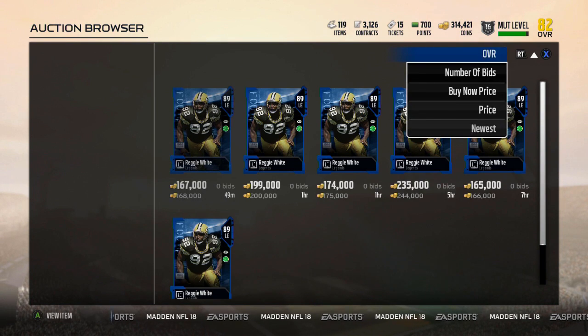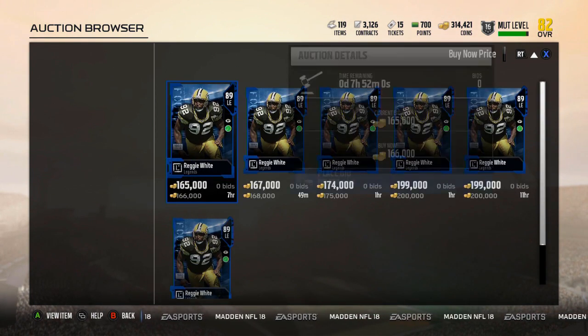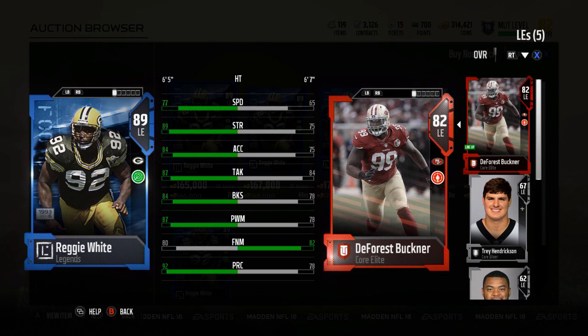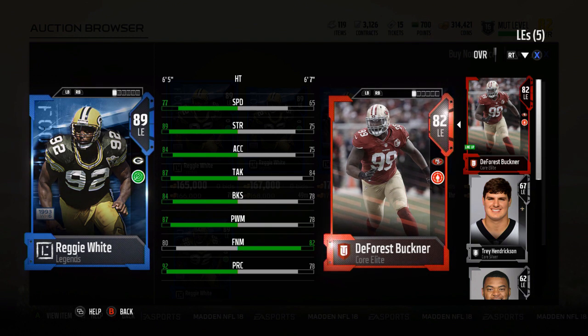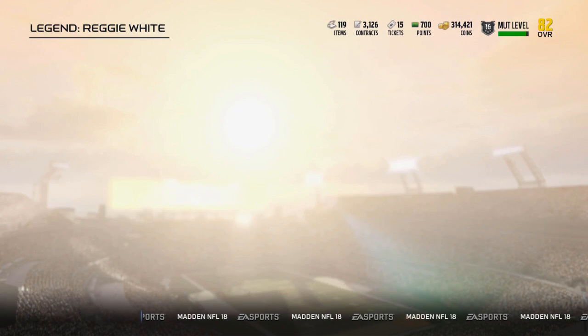89 overall now, so we're at 96k running total — 262k for the 89 overall Reggie White. Play rec stayed up, so that's good, and he's just a beast of a card too. Finesse Move still hanging down there a little low — would like to see it up around 85, maybe power move a little higher as well, but still a beastly card. That 77 speed is nice, acceleration too. Just a beast of a card.